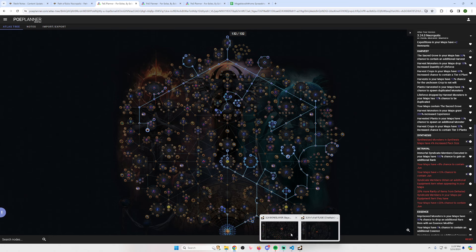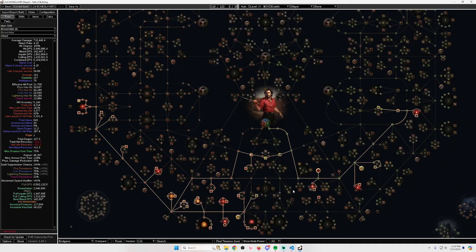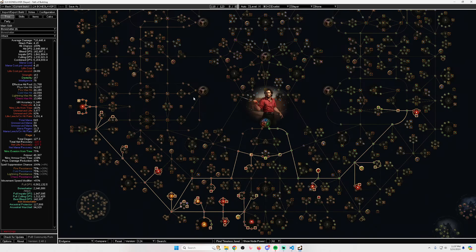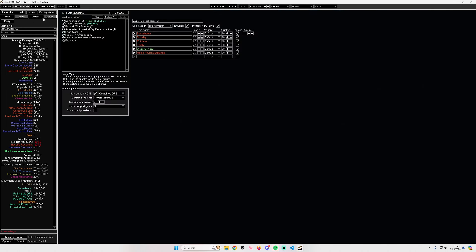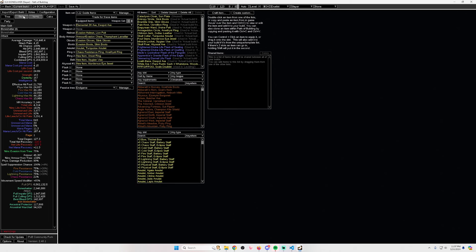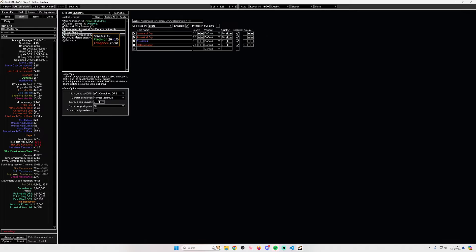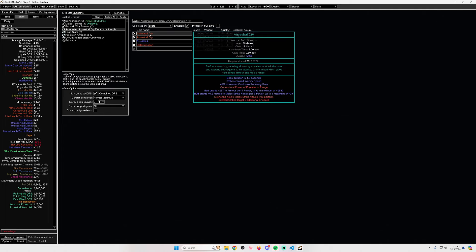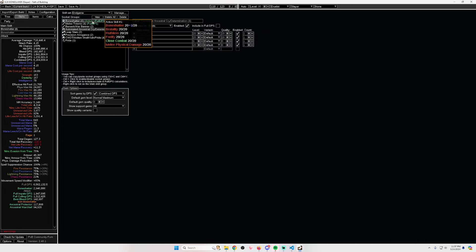For builds, I'm starting with bone shatter slayer. Yes, it got kind of nerfed because of the call to arms change, but I think it's still playable. The TL;DR is that you're going to have to use one unset ring. Call to arms makes it so that you need to use a call to arms support gem, which costs you a socket. They don't have it in POB yet, so just pretend one of the ancestral cries is call to arms support.